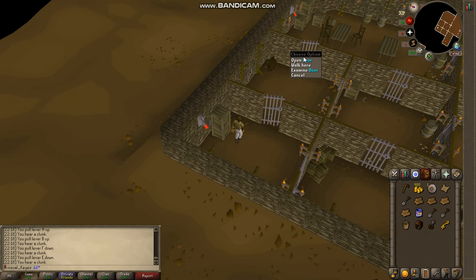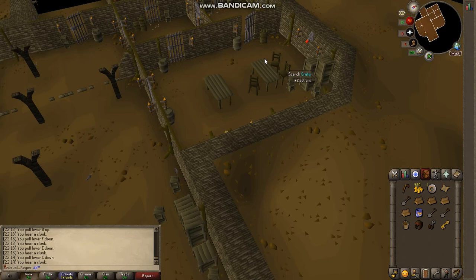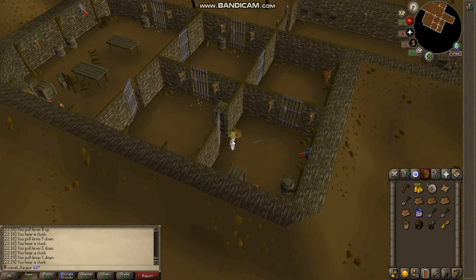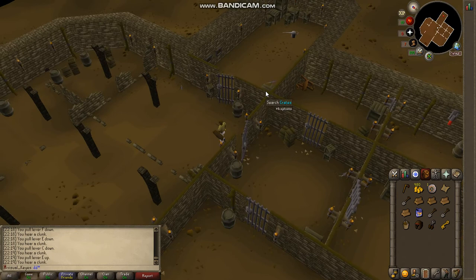Then go through this door and then the next door. Pull lever C. Then you're going to have to go back through the same doors and pull lever E so that this door opens. Go through this door, the other door, and the other door. Go grab the oil can.